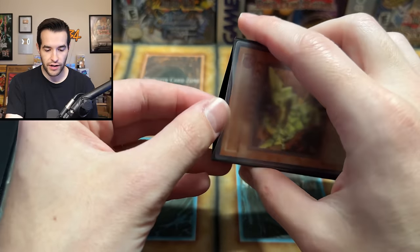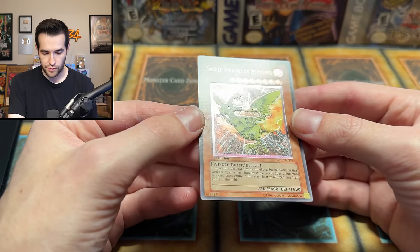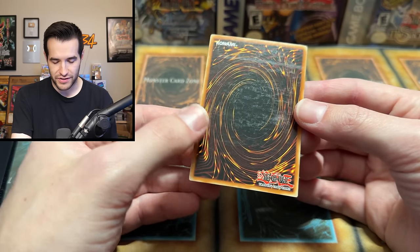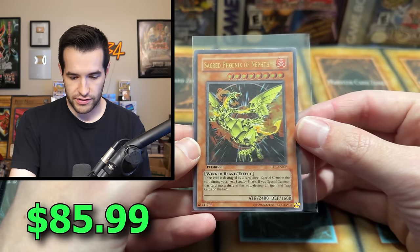Speaking of Flaming Eternity, we have another Sacred Phoenix of Nephthys. Look at that — wow, that's a beautiful card. Ultimate Rare, First Ed. There's that Flaming Eternity scuffing on the back, but still a really awesome looking card, especially on the front. That is awesome.